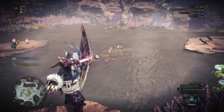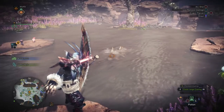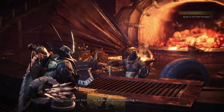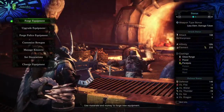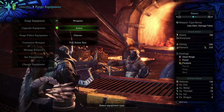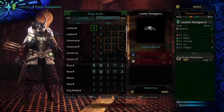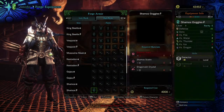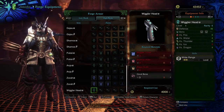After you spend some time gathering all the materials needed for the armor, head on over to the Smithy, select Forge Equipment, and select Armor. Then go all the way down under the High Rank tab until you see a piece of armor called Wiggler Head. Simply forge it, and then you'll be able to equip it.